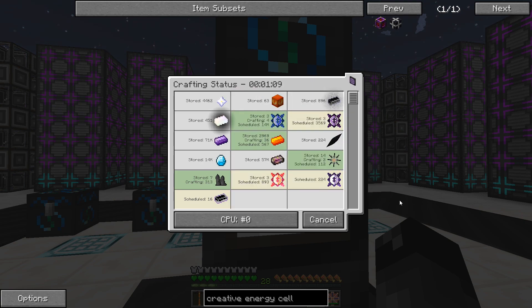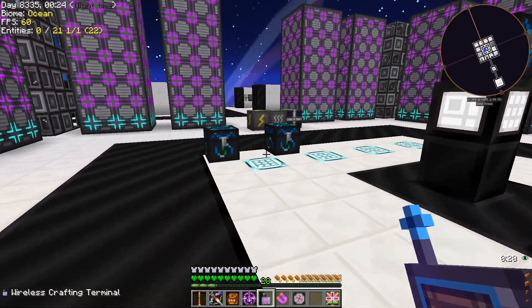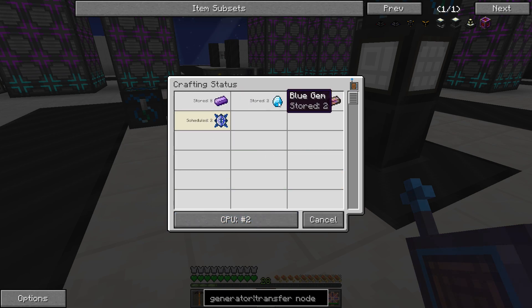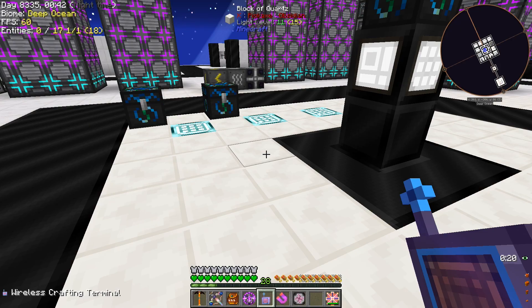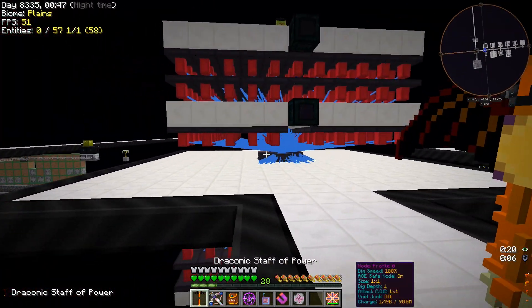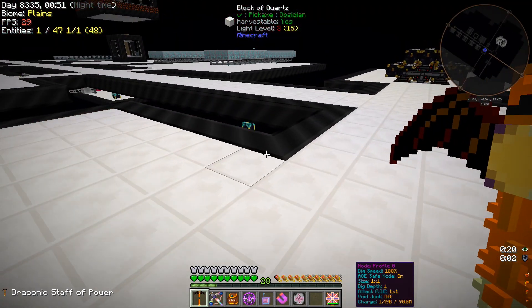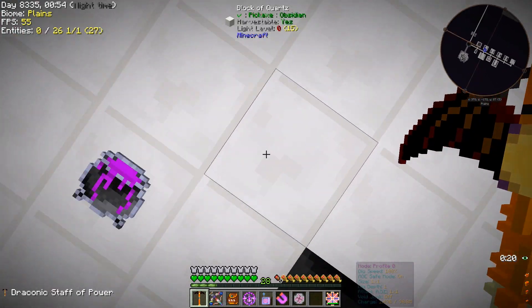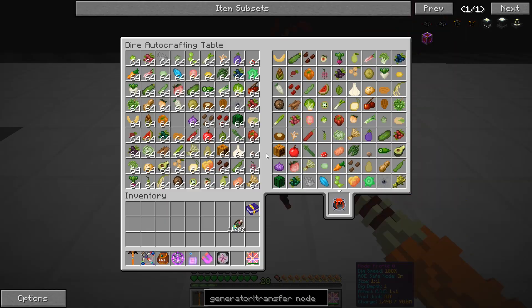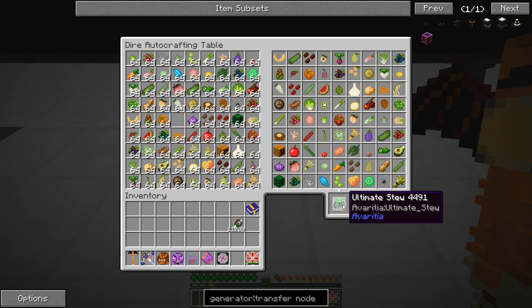Not only is crafting those chaos ingots a crazy thing to do, it is kicking off all sorts of other auto-crafting. We're doing diamond chipsets, awakened cores, advanced circuits — every single one of our 16 CPUs is being used for different crafting right now. It's so crazy the amount of stuff that happens when we tell it to make some chaos ingots. Over in the Last Millennium everything is going: lasers, probably making some ultimate stew because it has to make all the other things.